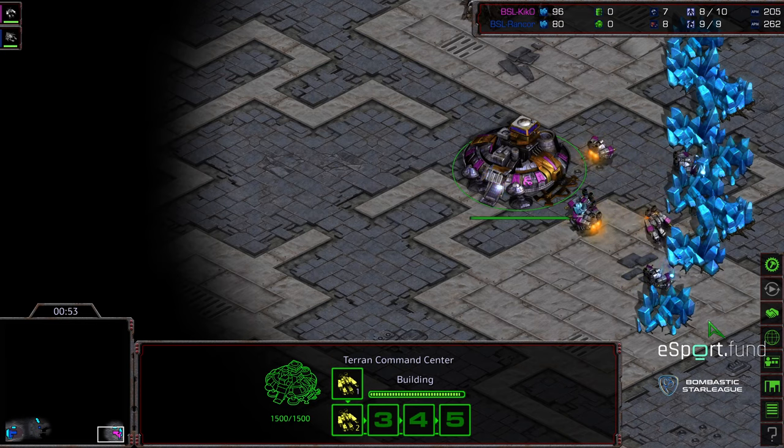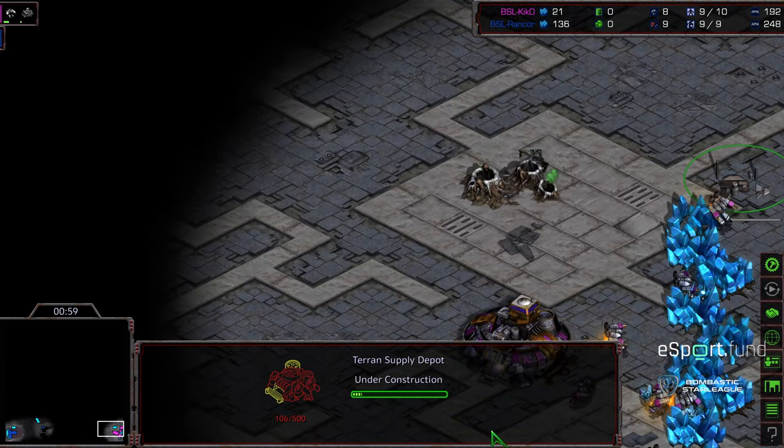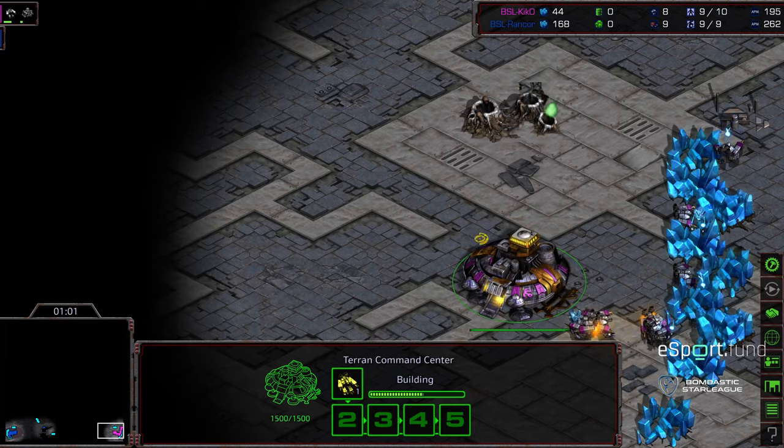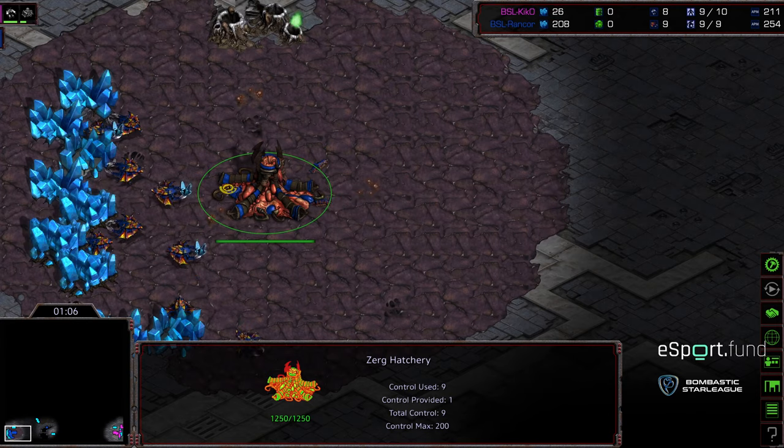Trying to think of what it reminds me of as far as old-school maps. Feels like just a good solid map that could be played in a more macro-oriented style across the board. Anyway, last game Kiko ended up falling to Rancor. I'm not sure where these matches came from — I got these from LML, special thanks to him.